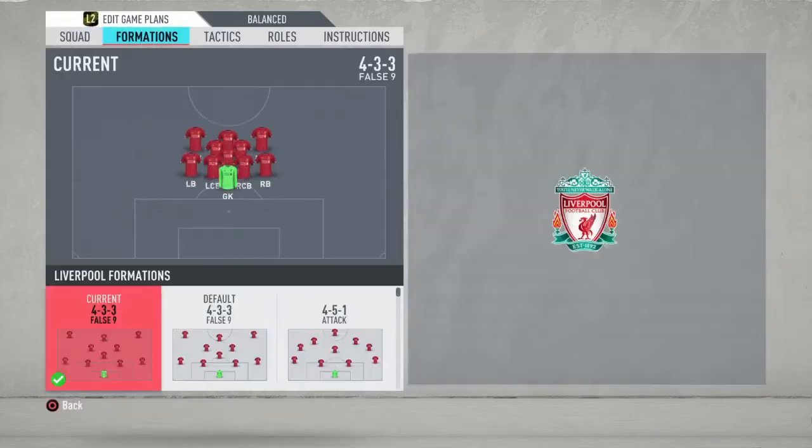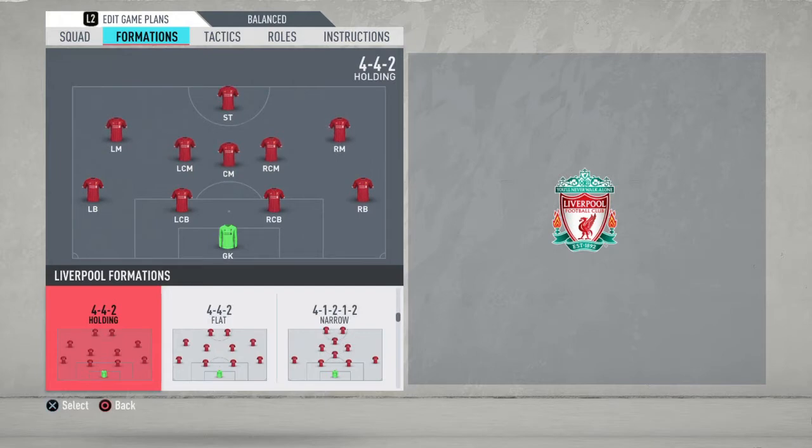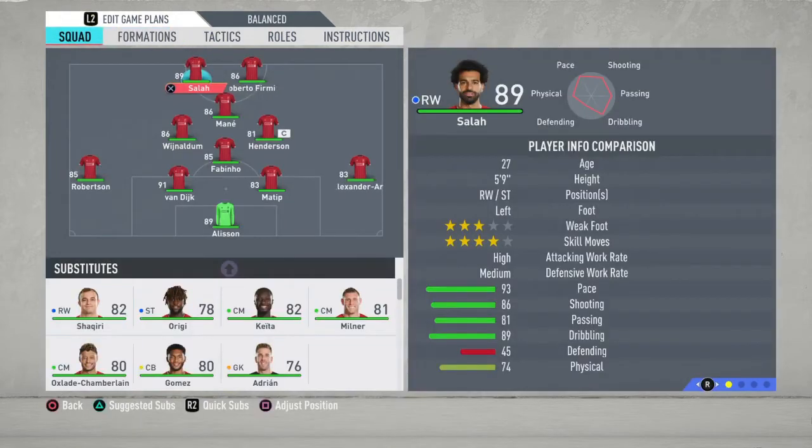I'm gonna keep it simple. It's going to be the best formation, custom tactics, and play instructions for this team. We're gonna jump right into the formation, which is going to be the 4-1-2-1-2 narrow. I've used a lot of formations for this team and believe me, this formation is gonna do the most damage and you're gonna do perfectly fine.